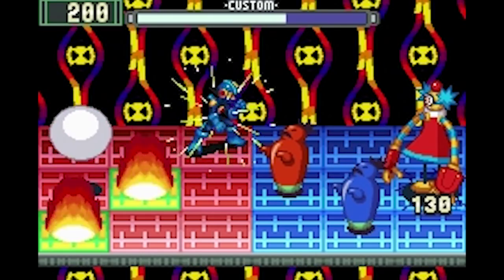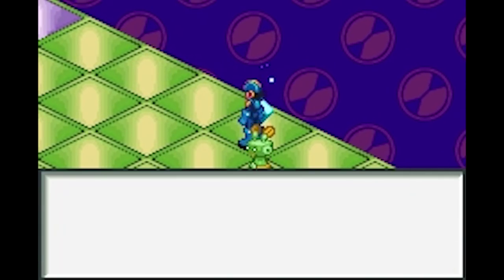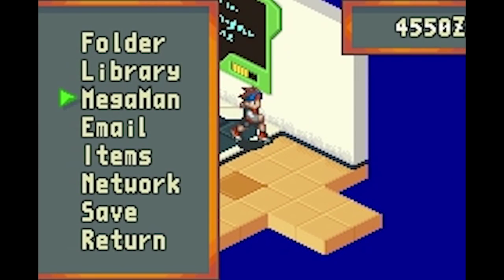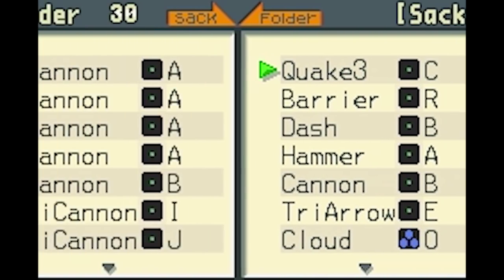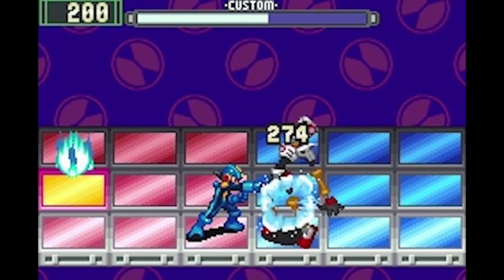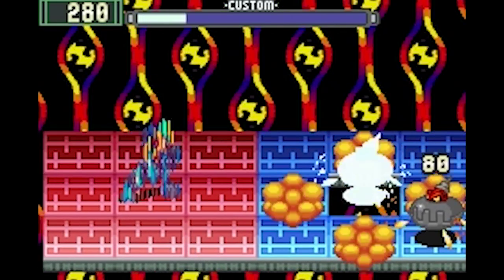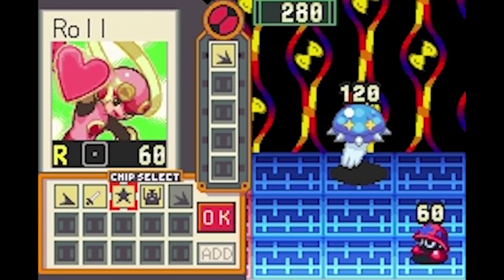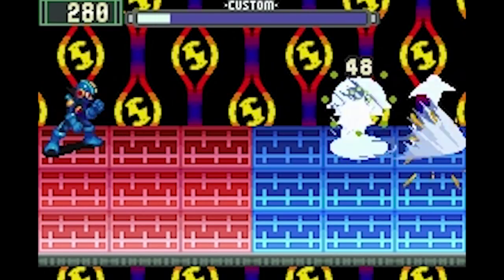You constantly have to try to find your openings while avoiding a huge onslaught from your opponents. With the importance of these battle chips, and considering how the game removes the typical experience system for leveling up, collecting chips and mixing them into your arsenal becomes a great alternative. There's an excitement in learning how to use the chips, since many are very different from one another and they all require some practice. It makes random encounters somewhat enjoyable for new players, since there's stuff you can play around with while fighting.